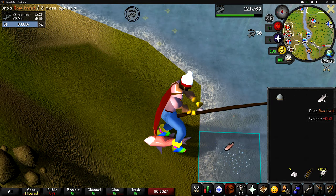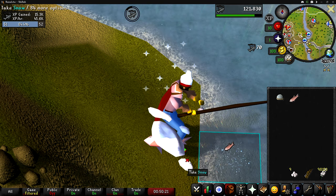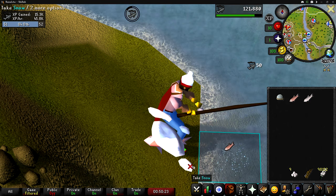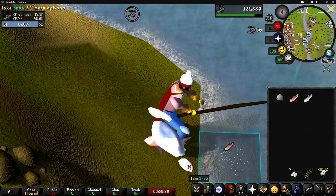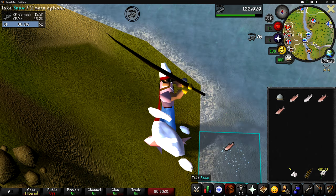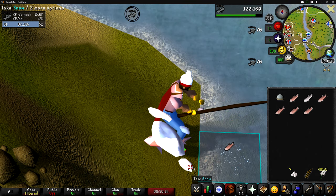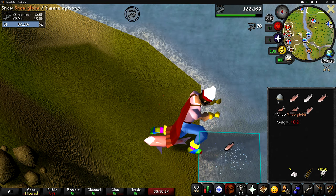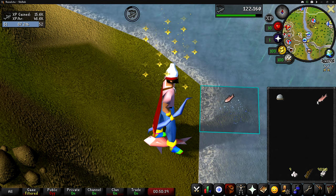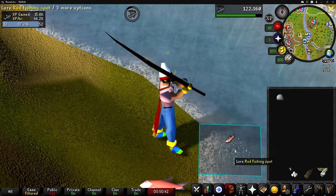To fix the issue of slow casting, just click the snow again, wait for your character to start the animation, and then click the fishing spot to slap it. Once you've slapped the fishing spot, the second you see it slap, click the snow, wait for the animation to start, then click the fishing spot again and repeat. So to sum it up in a TL;DR: click the snow globe, click the snow, wait for the animation to start, click the fishing spot to slap the water, click the snow, and repeat.